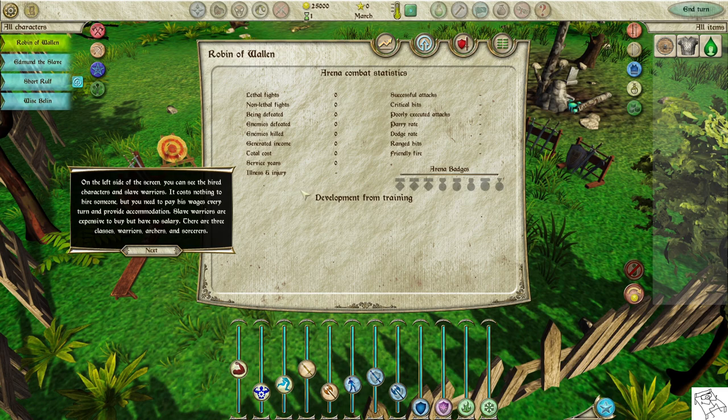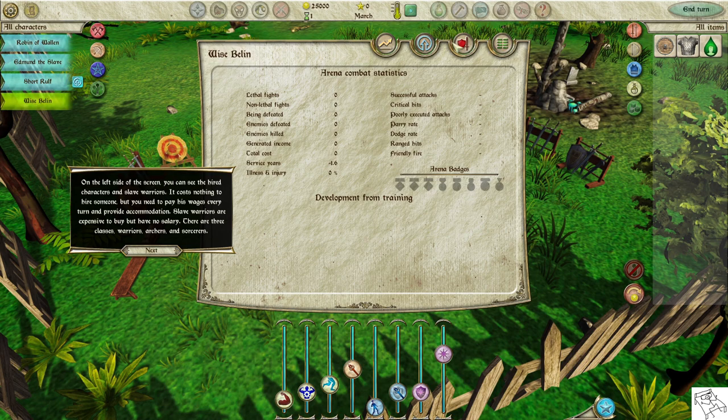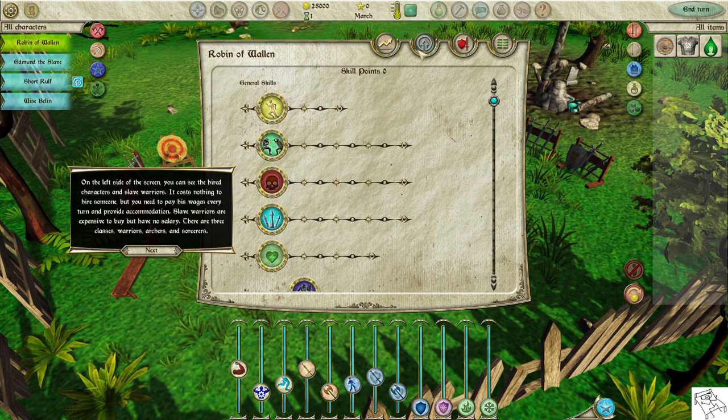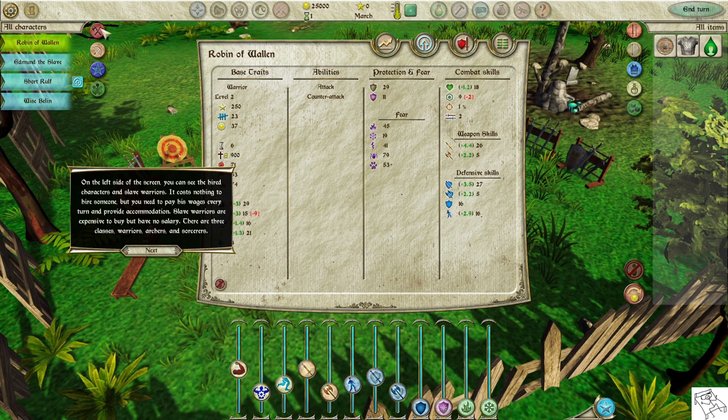On the left side of the screen, you can see the hired characters and slave warriors. It costs nothing to hire someone, but you need to pay wages every turn and provide accommodation. Slave warriors are expensive to buy but have no salary. There are three classes: warriors, archers, and sorcerers.